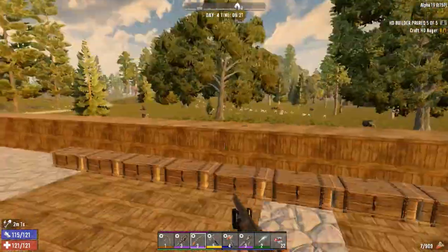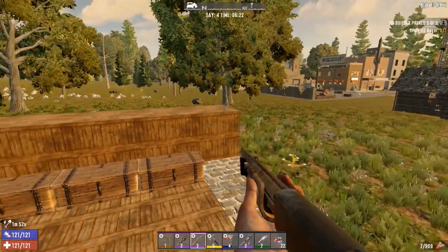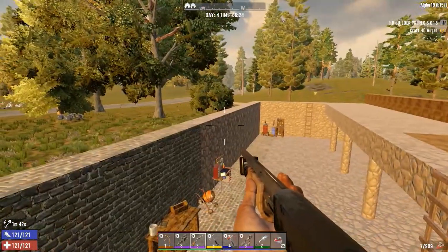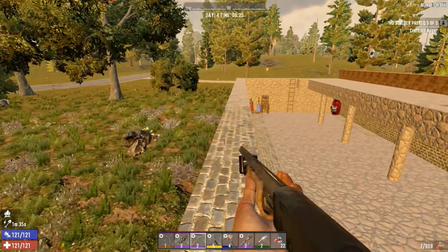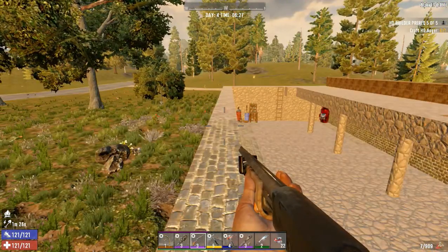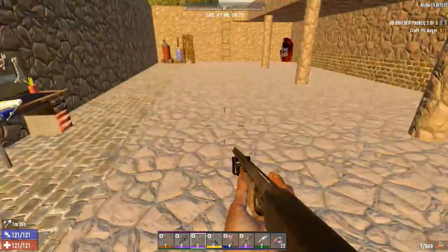I went and got some rock and some iron, set up the chest here. We're still going to have to set up a whole other row of blocks, get them upgraded, and put signs up behind them. So far so good — beginning of day four. Probably tomorrow in-game we'll be starting our horde base. It's not going to be super extravagant at least to start with, just more simplistic, but we'll add on as we go.